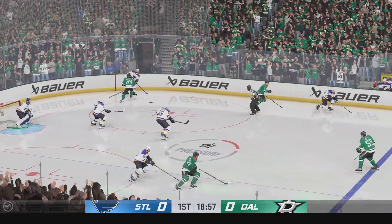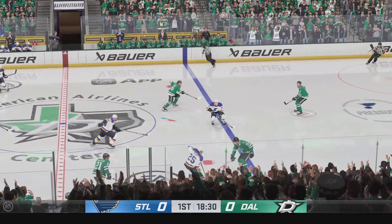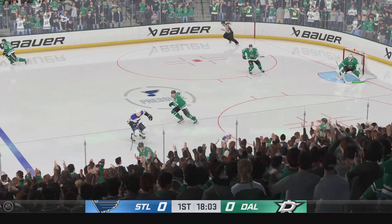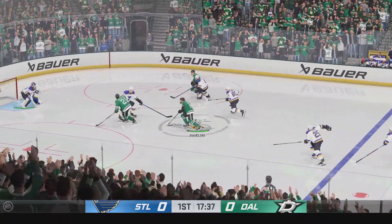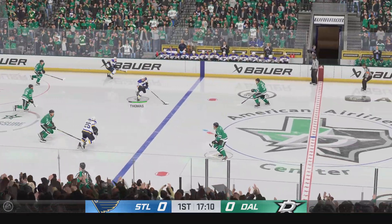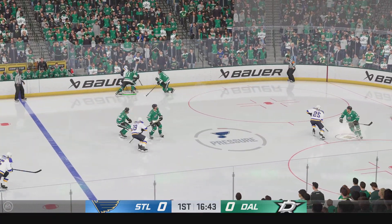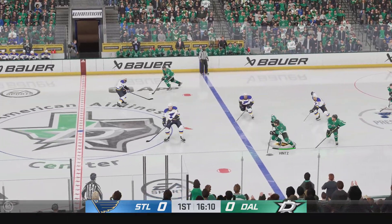The Blues win the draw and get the puck over to Pareko. St. Louis steps inside. The Stars gain possession in their own end, slides it quickly to Hintz. Here they are on the attack — fires it on net. St. Louis takes hold of the puck, streaking through center on the attack. Loose puck battle along the boards, Dallas gains possession.